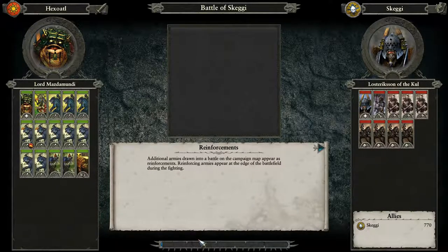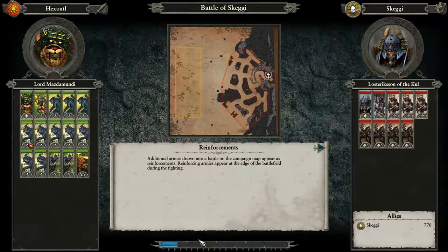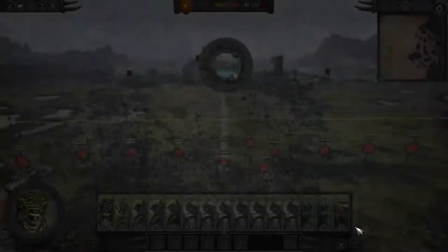If you want to leave any constructive criticism or comments, I'll answer them — I am just starting out so it'd be nice to get some feedback. This battle will be tough; they have very defensible positions but it's the AI so they probably won't use them to their advantage. They will have reinforcements and more numbers, but we do have temple guard which are very elite units.